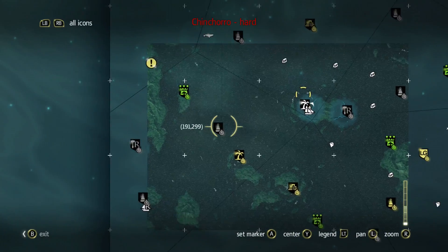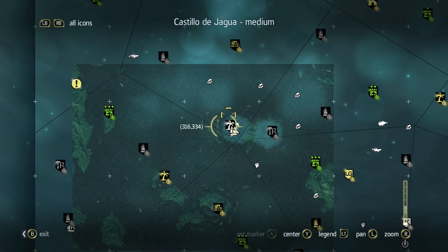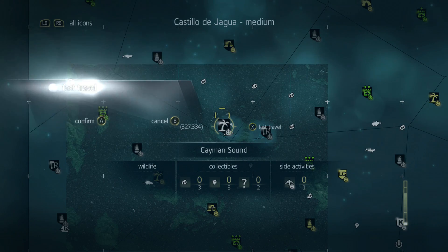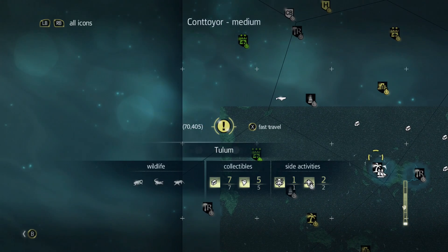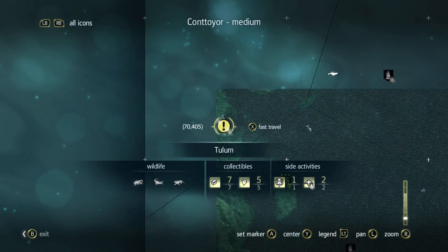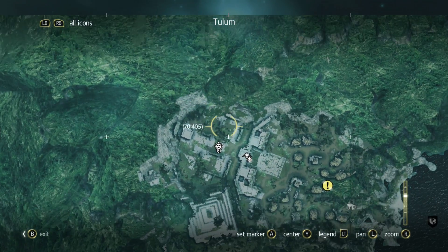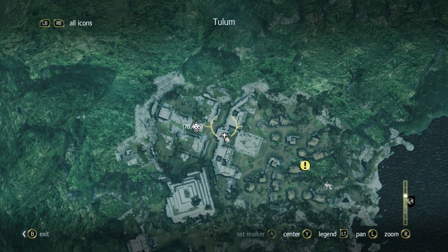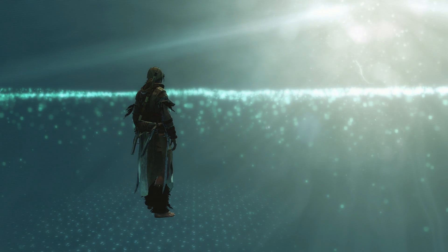I think we're going to Tulum. Wait, can I fast travel to this place? Yes, okay, I can. I just wanted to make sure because I did not grab the viewpoint in there. We can deposit our stones while we're here — that sounds really weird phrasing, that was bad.